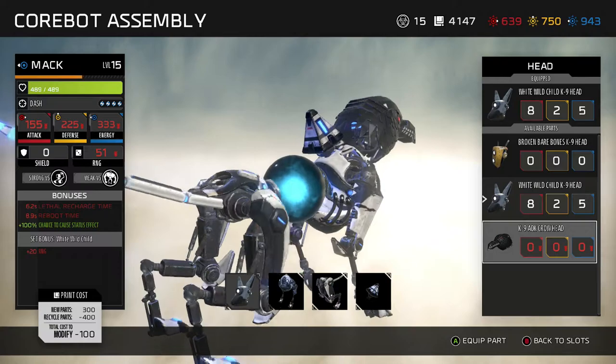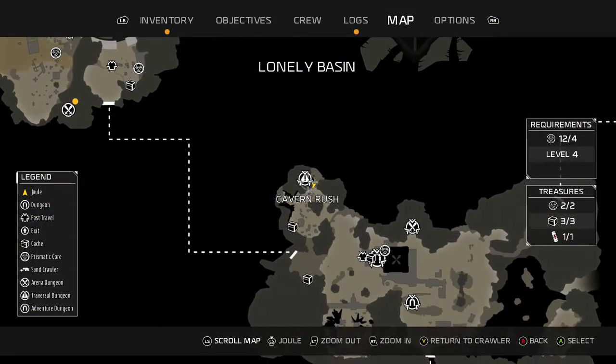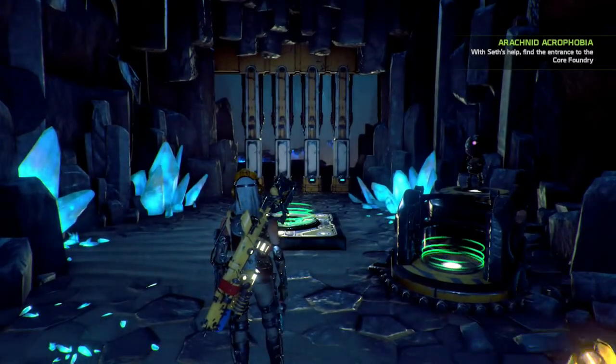To do this you need to complete the first side mission called Cavern Rush. It's the first traversal side mission where you're jumping platforms. It's located to the top left of Pylon 512 on the map and there's a little jumping puzzle to get there.